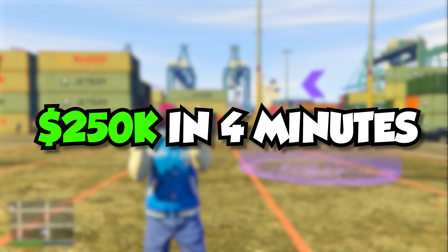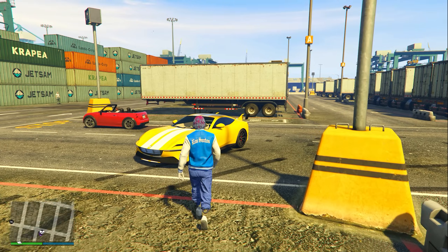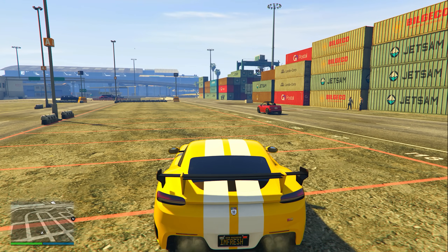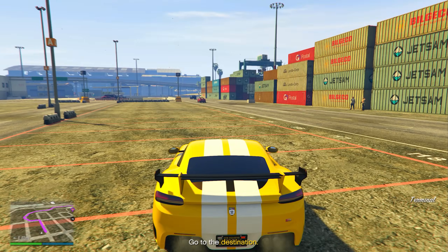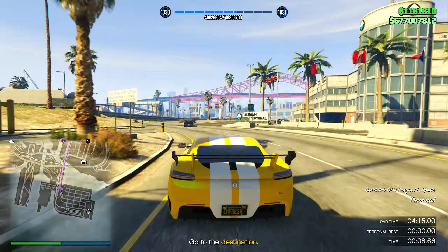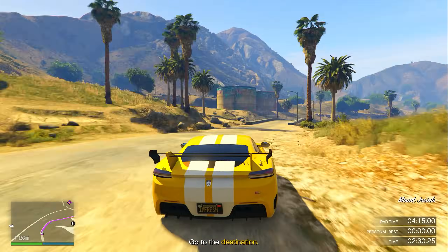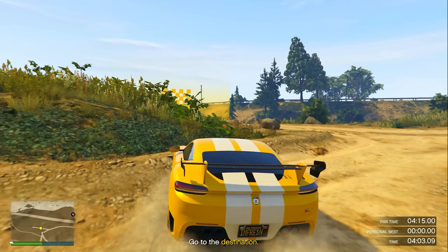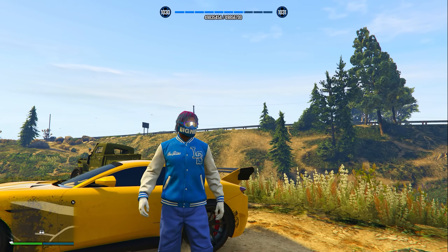For the last money method, I'm going to show you how to make a quarter million dollars in only four minutes. Come over to this exact location at the terminal on the map, call out your fastest HSW vehicle, and bring it on top of the HSW time trial. Click right D-pad, stay still, open your pause menu, mark the checkpoint, drop your pause menu, open your phone, click job list, and exit out of the time trial. When ready, click right D-pad to start. Follow the waypoint on your map and be very careful when you come up to the mountains as they can be quite tricky. Once you beat the time trial, you'll earn $254,000 — very good for under four minutes of driving.